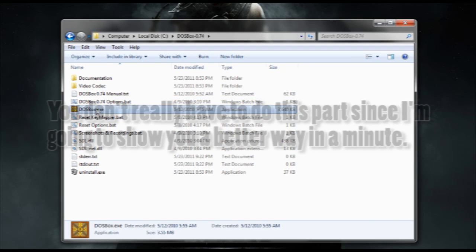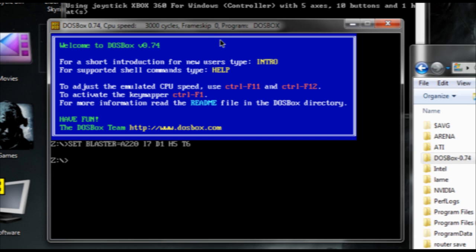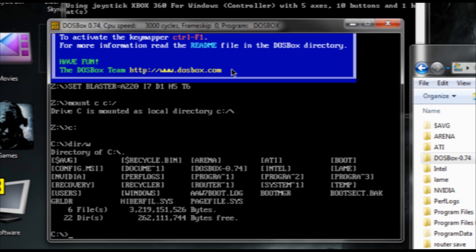Alright, now run DOSBox. You have to mount the C drive to the drive that your games are on. To do this, type "mount C" and then the drive that you put your game folder in. So for me, it would be C colon backslash. Now type C colon to get into the C drive, and then type "CD arena" to get into the Arena folder.